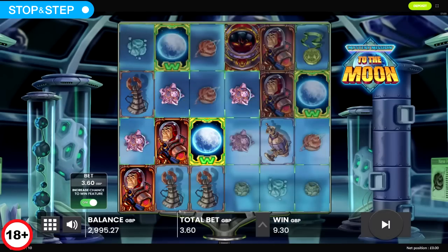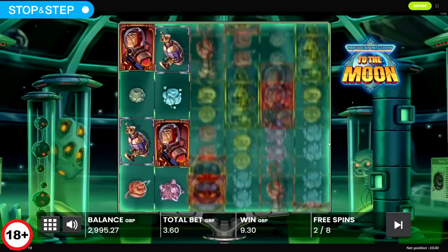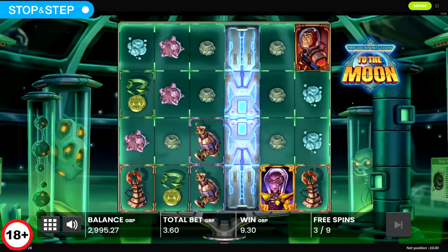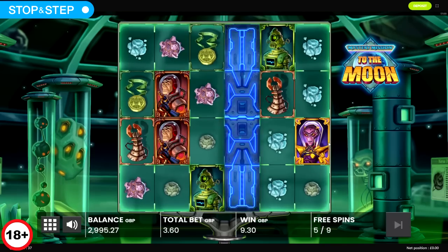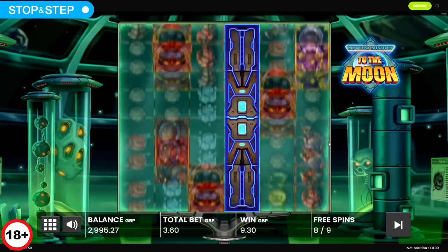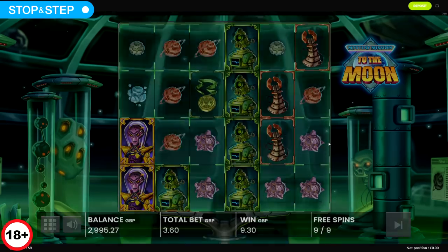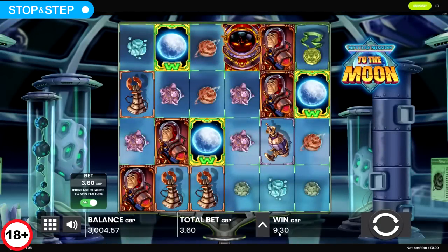Let's try Mystery Mission to the Moon — this was £3.60 stake, three pound plus 60p enhanced chance. I generally find this alright to bonus but I've never done well on it. You need the kind of portals. Come on doors. Yeah it just does this all the time whenever I play it — maybe I should give up. Yeah, that's a waste of time. £9, where did that even come from? Oh it's nothing. Next — Temple Tumble.